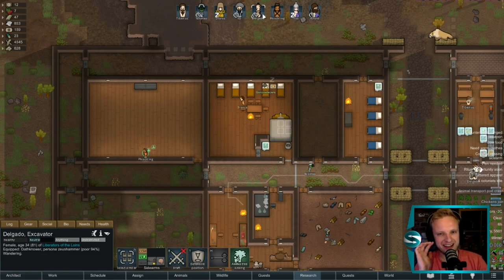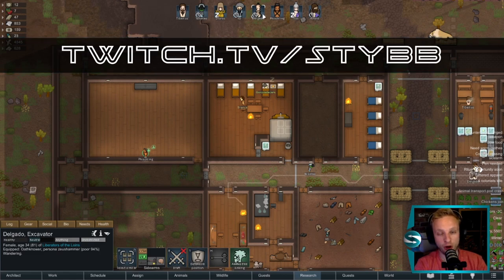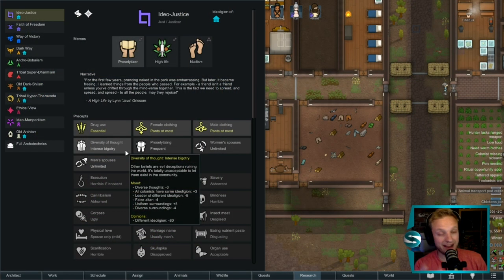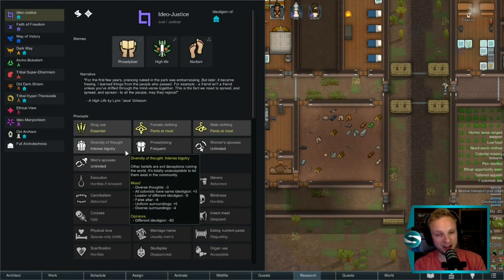Converting colonists in ideology. I'm going to run through how it's done and give you some simple tips to speed up the whole process. If your colonists have intense bigotry as a precept, any colonists who don't share the same ideoligion as your base colony is going to give a whole host of debuffs to everybody's moods.